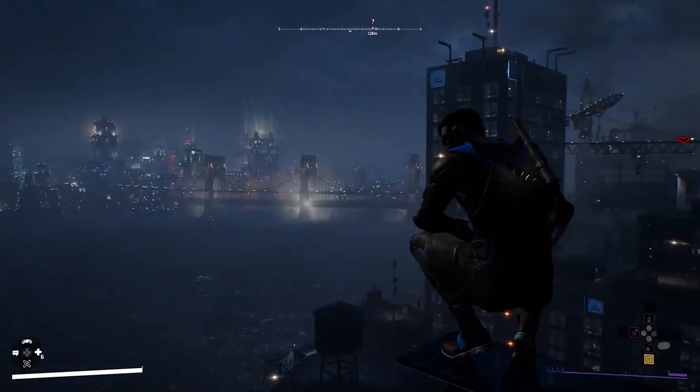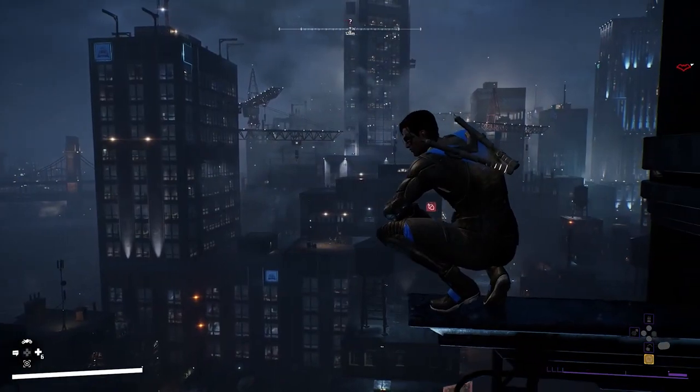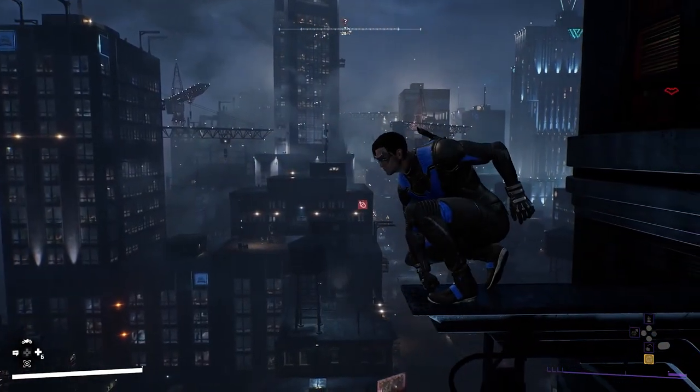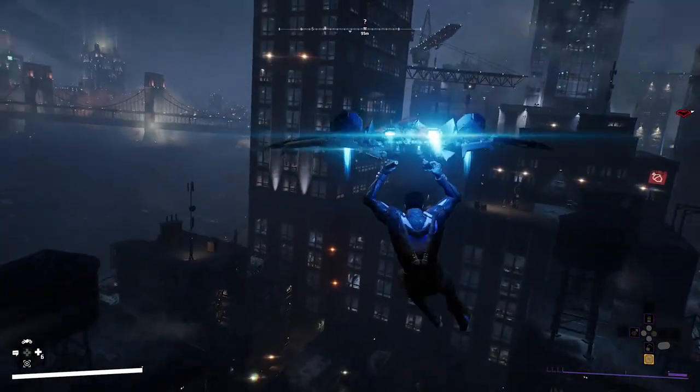We're joining Nightwing, also known as Dick Grayson, midway through the game story as he patrols our city. All of the Knights can unlock heroic ways of getting around the city. For Nightwing, it's his glider, the Flying Trapeze.